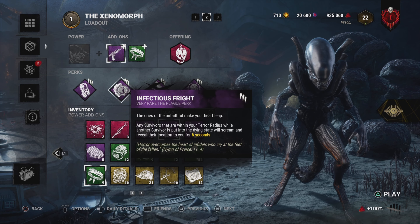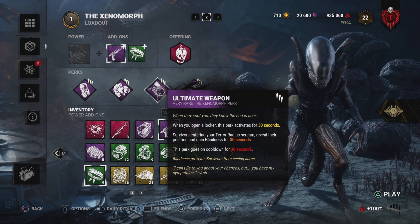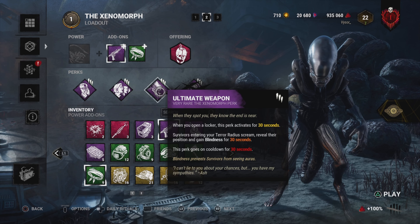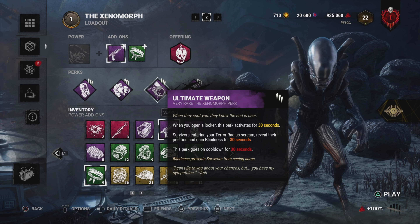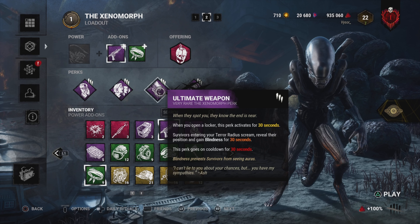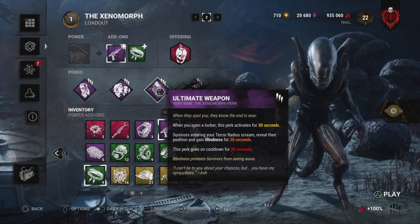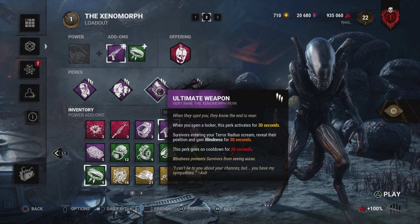Knockout - when I down a survivor with my basic attack, it hides the aura of the downed survivor to all other survivors that aren't within 16 meters. Infectious Fright lets me know if any other survivors are in my terror radius when I down that survivor. Ultimate Weapon is Alien's new perk.